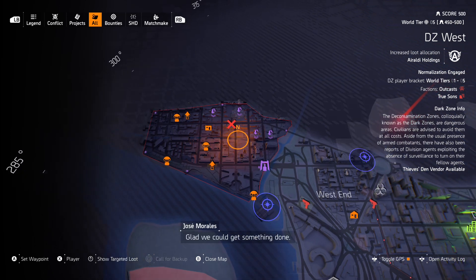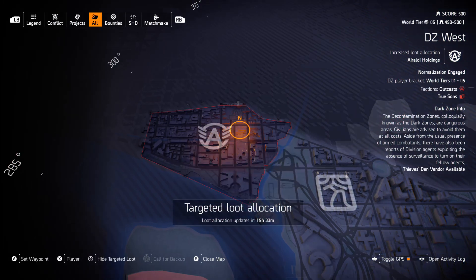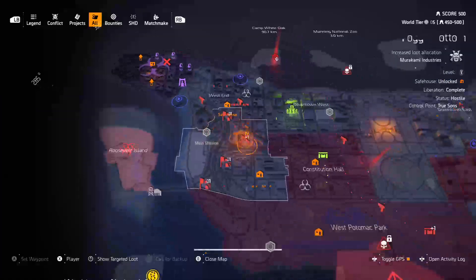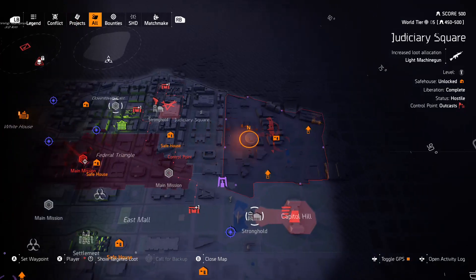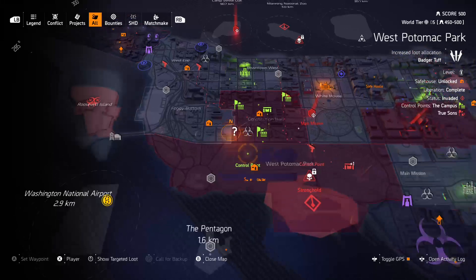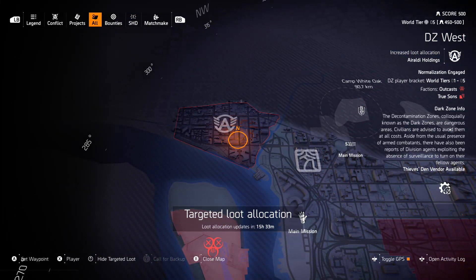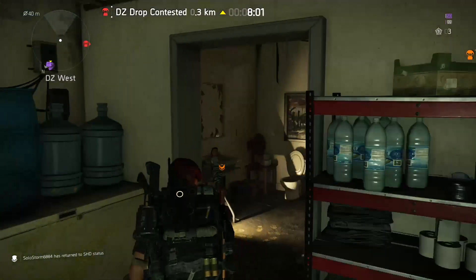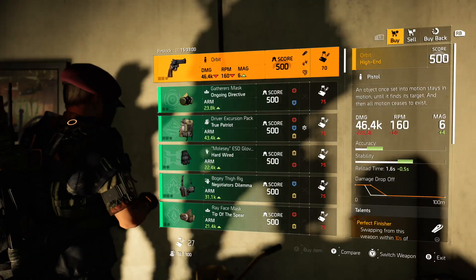I am in DZ West — you can see on the right side of your screen, Thieves Den vendor available, hit up on the d-pad. Right now it is Auraldi Holdings. Just for reference, the occupied is currently in DZ East, so if the occupied changes the Thieves Den will change as well. If it doesn't, go to DZ West — you have 15 hours and 33 minutes to pick up these items.